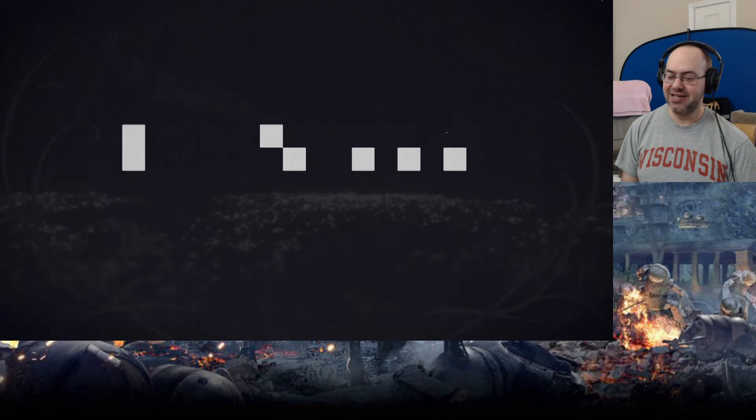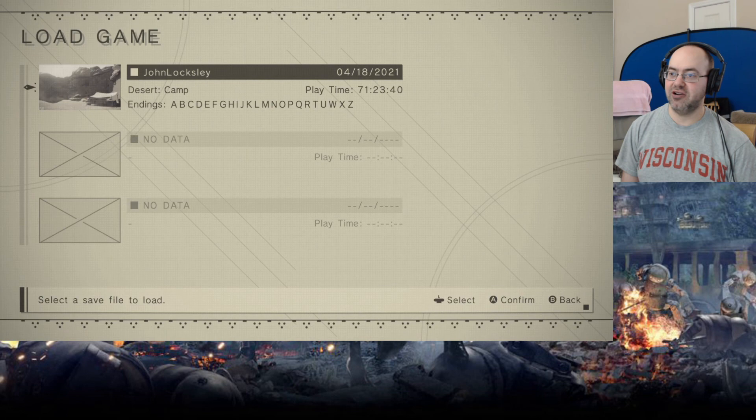All right, what's next? How many are we at now? A, B, C, D, E, F, G, H, I, J, K, L, M, N, O, P, Q, R, S, T, U, V, W, X, Y. So we're missing S, V, Y — and Y, I think, is the last one.